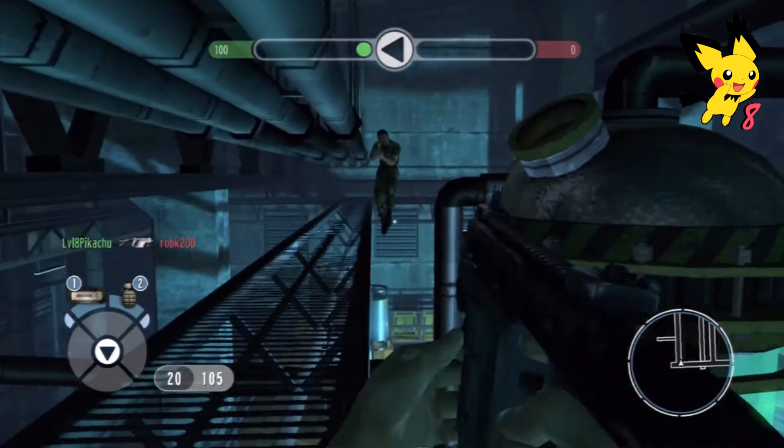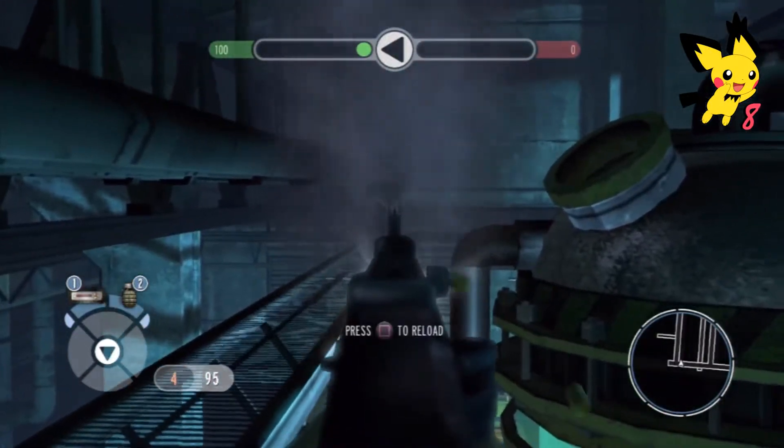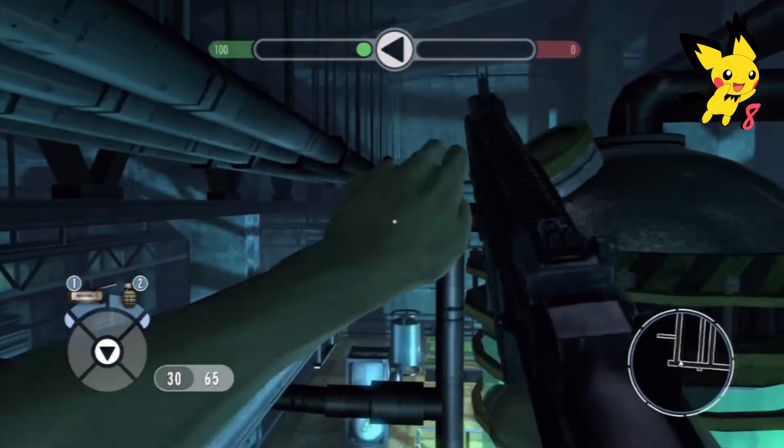If you look in the bottom right-hand corner you'll see the golden gun blip has disappeared. However, once a player does see you going up there, they will continually come back to try and kill you.